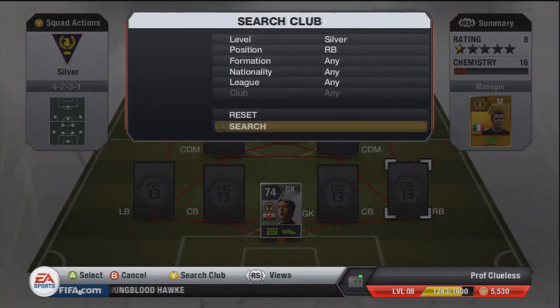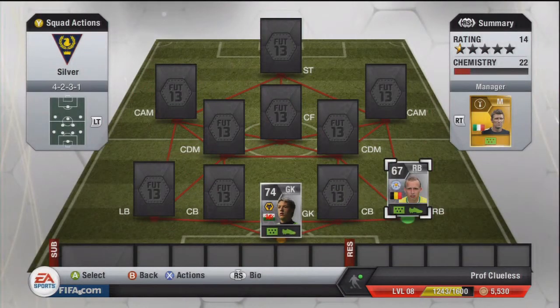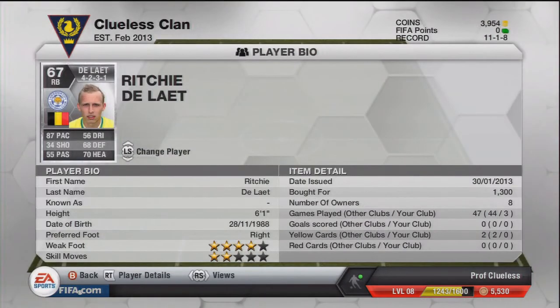Right back is Richie DeLatte — very pacey, 87 pace, which is decent for going forward. I didn't know he had a 4-star weak foot, but I just found out now, and that's a pretty good thing to have.